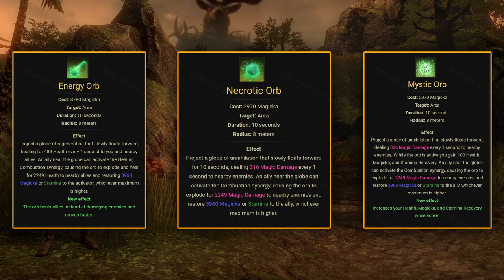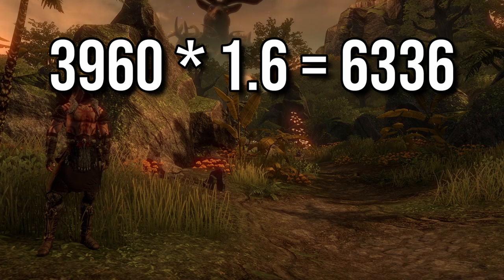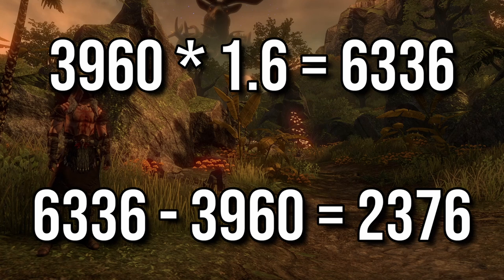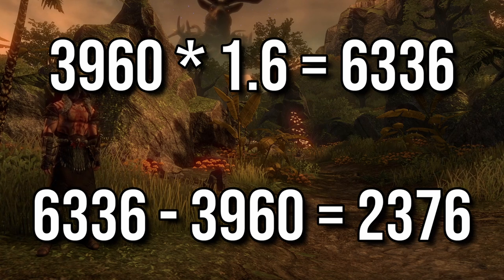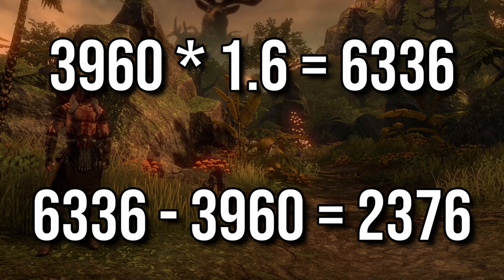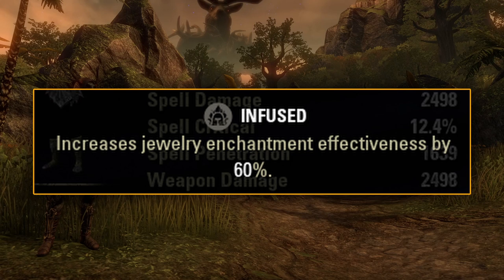The part that's most important is increasing the resource restore. The Combustion synergy provides 3960 of your dominant resource when used, and with triple Harmony this will be increased to 6336. So these 3 Harmony traits provide 2376 of your dominant resource, which most of the time will be stamina, every 20 seconds because that's the cooldown of every synergy. That's a very small amount that gets completely outclassed by the Infused trait.